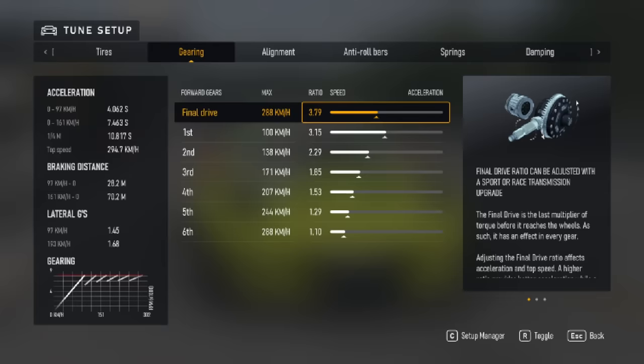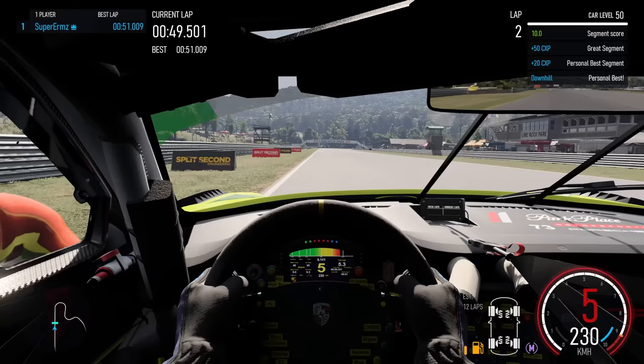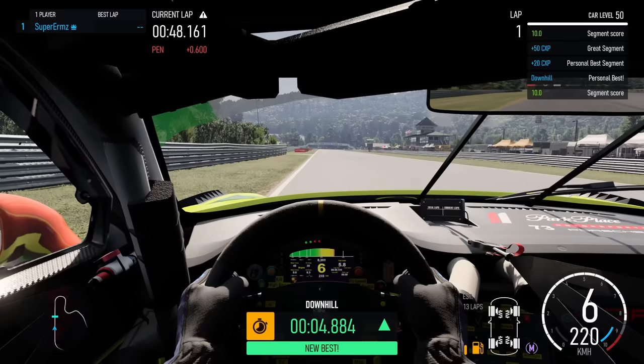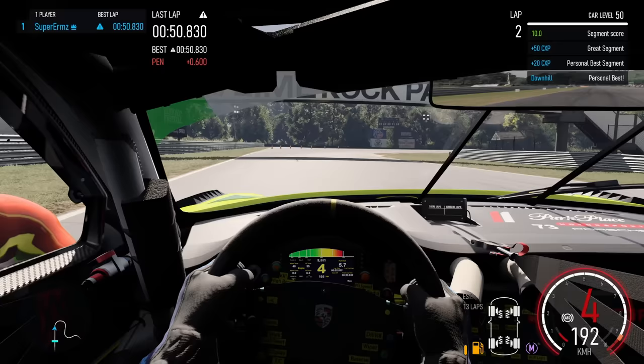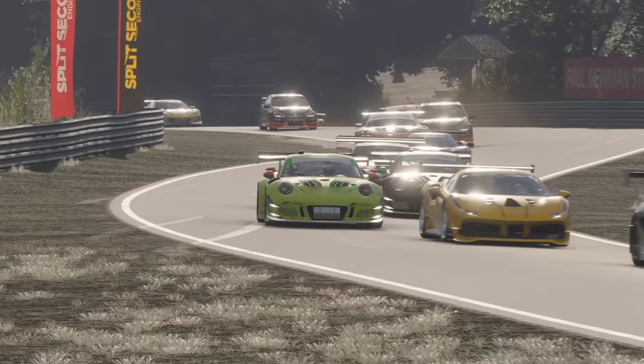The last major change left for us to do is tweak the gear ratios. Often these will be the magic elements that make a tune come together. However, in this race, no matter how much I tweaked, I simply couldn't get an improvement on the 50.3 lap time, which just goes to show how contextual that change is. Gear ratios should always be tweaked to suit the track. Tracks like Le Mans will need longer gear ratios with higher top speeds, while smaller tracks like Lime Rock will generally need shorter ratios so you can run through the gears and stay in the torque band.